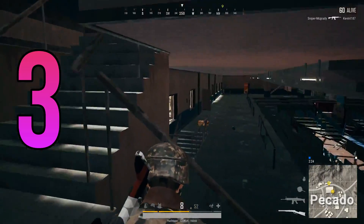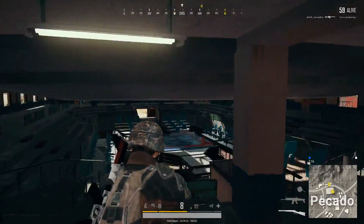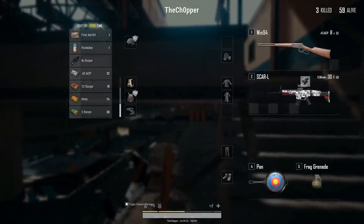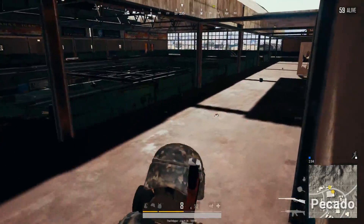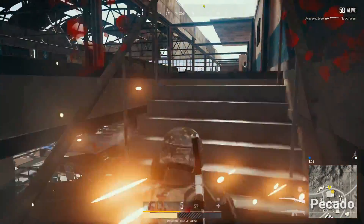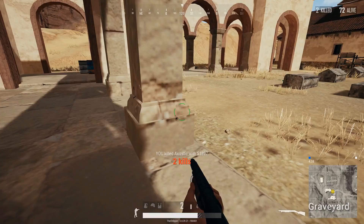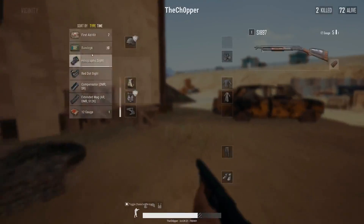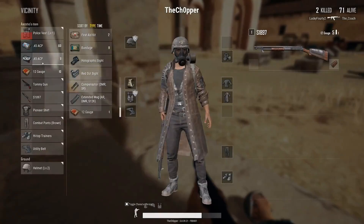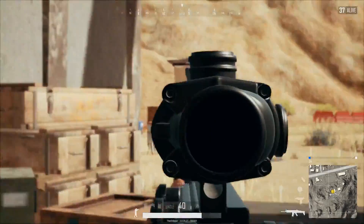Coming in at our number 3 spot is, surprisingly, the Winchester. A lot of people ask me how they can get good with the Winchester, and I'm going to be honest — I'm not going to recommend the Winnie at all. But since some people are asking, I'll explain how it works. The Winnie is the only lever-action rifle in PUBG and it's strictly only on the Miramar map. You take one shot and have to pull the lever before you can fire again, which takes around half a second, and you can only hold eight rounds — so your shots per minute is not amazing.